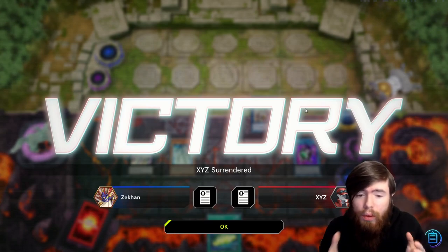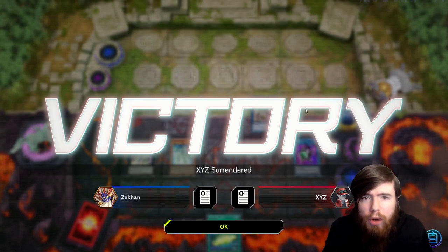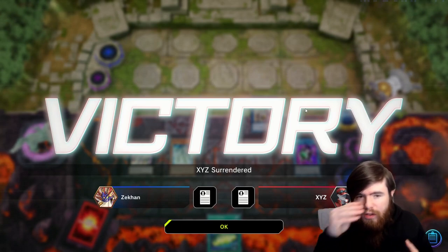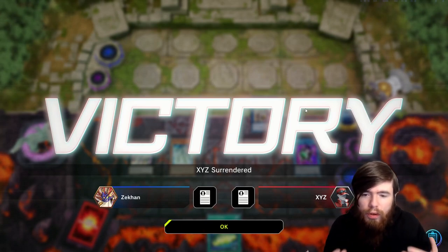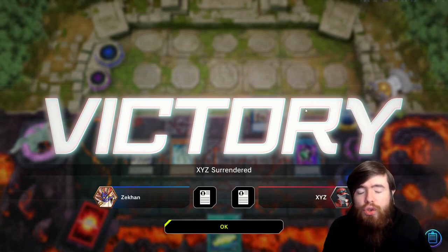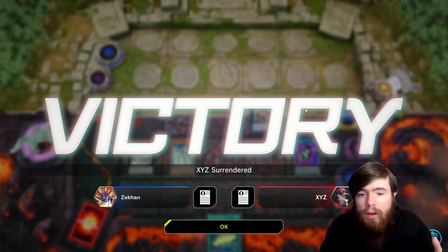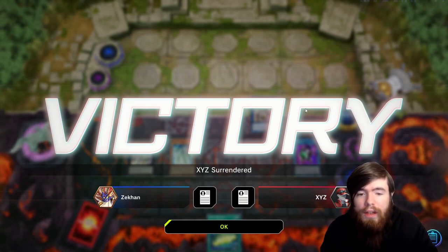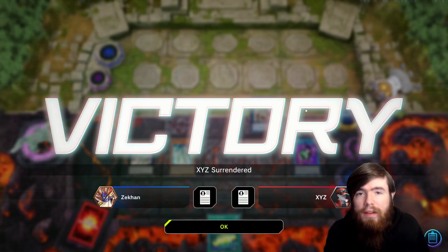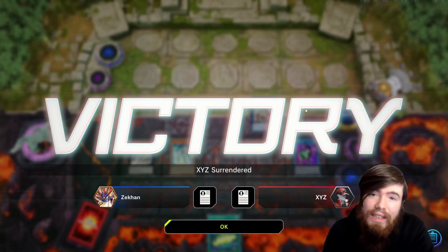The strategy is relatively straightforward — stun turn one, obliterate turn three. The combo, while not the simplest in the world, is also not super complicated. It's rather rigid, so it can simply be studied and learned. You don't need to be an absolute expert — just pick it up, do the combo, and you'll see the branching paths develop as you play the deck more and more. Let's get into game number three.